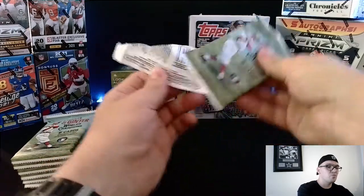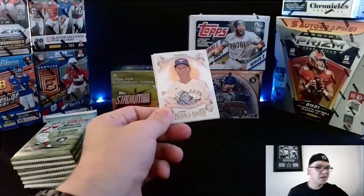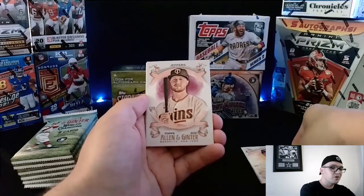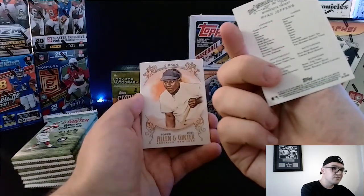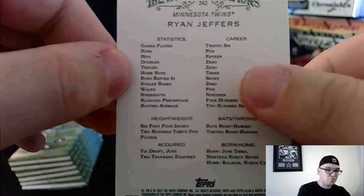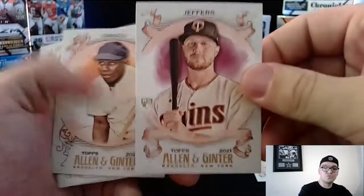The nice thing about Allen and Ginter is the perforated top — it rips open very easily. Starting off with a Pearson rookie card. This is one of those boxes, like Gypsy Queen, where they only put the last name of players on them. Like this one here is Ryan Jeffers. The back of these cards are cool — they give statistics in a written old-school format with some background on the player.